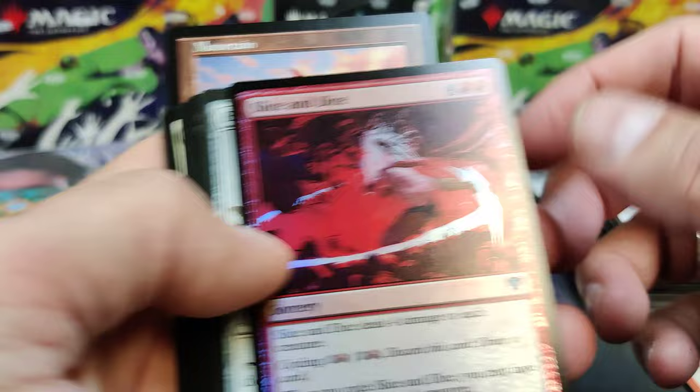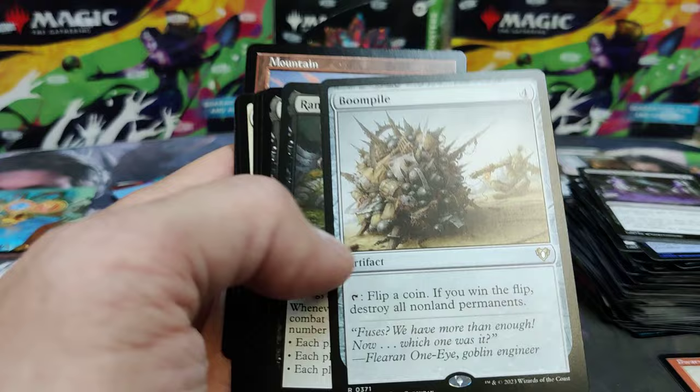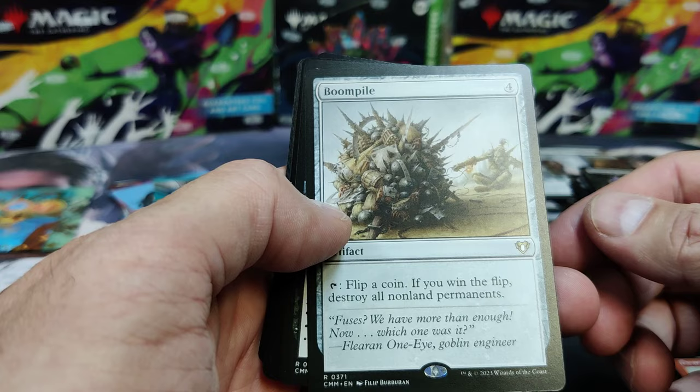Second last pack. Thanks for watching guys. There's a Teferi emblem. Slice and Dice — great card in red, I recommend that. Boom pile — flip a coin. If you win the flip, reset the board except for lands.